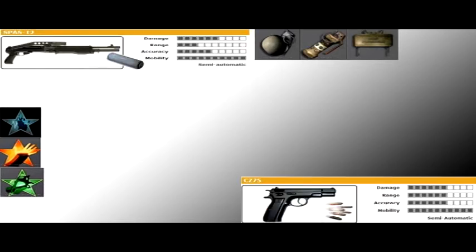Third class — I really don't even know why I have this class, I was just bored one day and kind of dicking around. But anyway, it's a Spaz-12 with a silencer, CZ-75 full auto, Frag Grenade, Flashbang, and a Claymore. Hardline Pro, Sleight of Hand Pro, and Tactical Mask Pro.